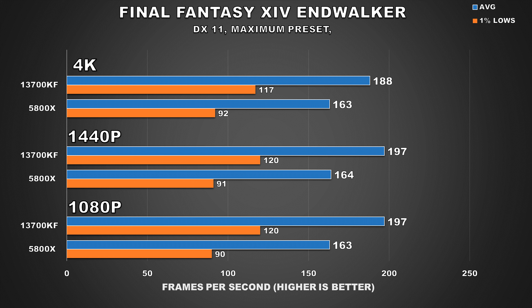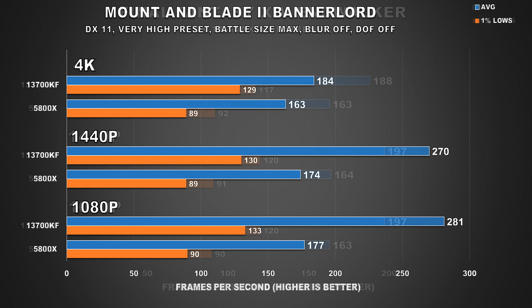For our first game, we have Final Fantasy 14 Endwalker Benchmark. I threw this in because it's fairly popular and MMOs are generally quite CPU bound, so I wanted to see the impact on the 4090's performance. At 4K, we still see a 15% performance difference for the average FPS, and our 1% lows see a larger difference of around 27%. The margins at 1440p are even larger — 20% and 31% respectively — but that's to be expected as we go down in resolution and become more CPU bound.